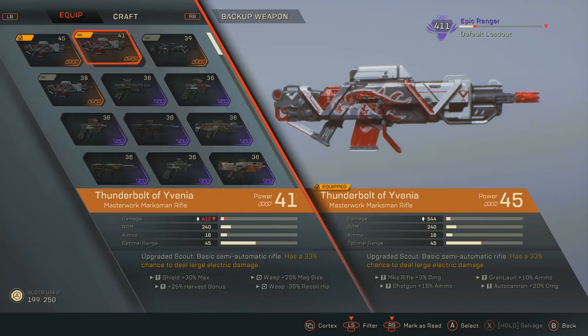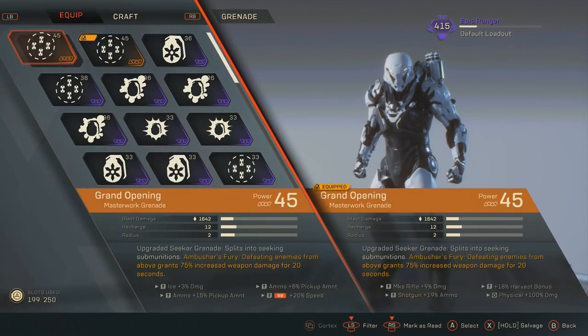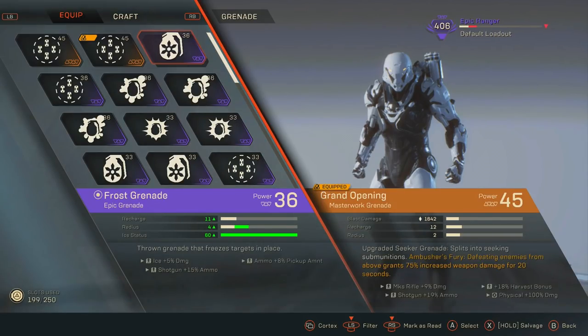Next I'll show you the components, but first the Assault Launcher. I recommend using Pulse Blast because it's a detonator. For grenades, if you don't have Grand Opening, your best bet is to take Frost Grenade because that is a primer. If you look to the left of the P where it says Pulse Blast, you'll see a cross which means it's a detonator. And next to the Frost Grenade you'll see a circle, which means it's a primer.